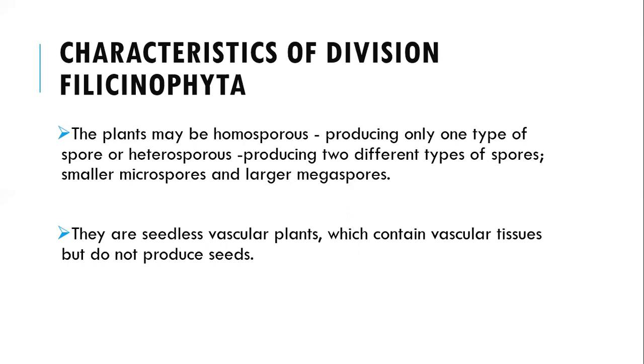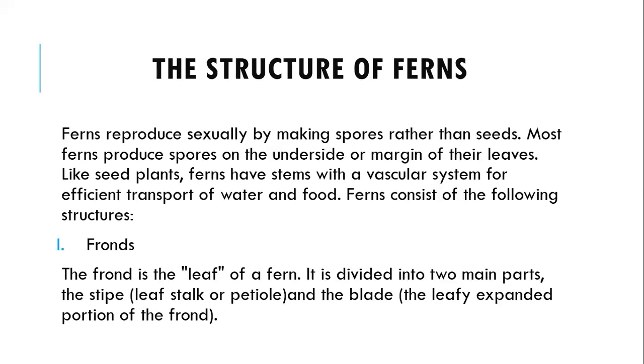Another characteristic is that they are true vascular plants which contain vascular tissues but do not produce seeds. Ferns are the group of organisms found in this division Pteridophyta. Ferns reproduce sexually by making spores rather than seeds — this is one of the key characteristics of the members of this division.